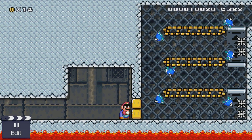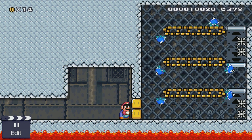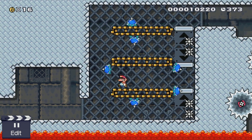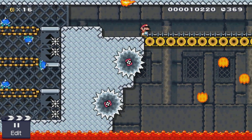Here we have a room with some very fast-moving spike tops on conveyor belts. When you press the P-switch, the conveyor belts will stop. There are a couple different strategies you can use for getting through this — I just kind of damage boosted through it. Not too bad.